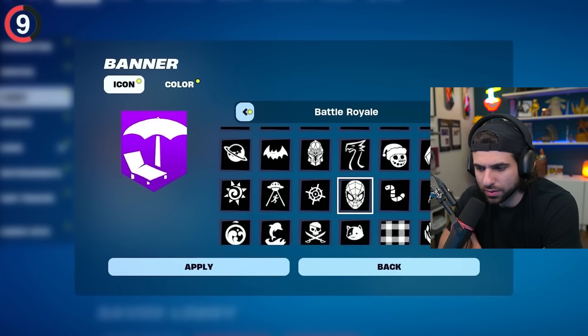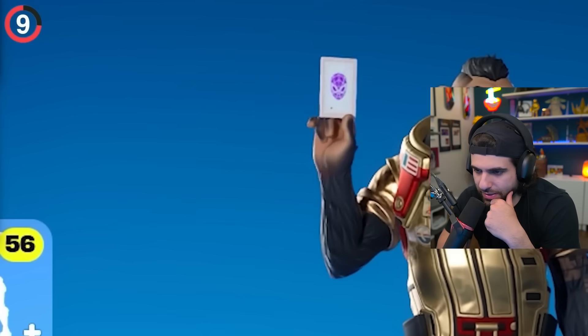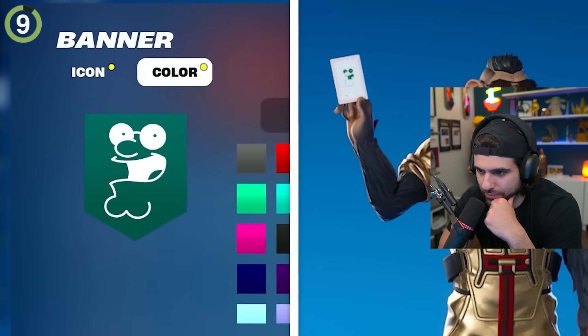Depending on your banner, it'll display a different icon. Color affects it. So yeah, you can throw Peter Griffin cards around. That's cool.